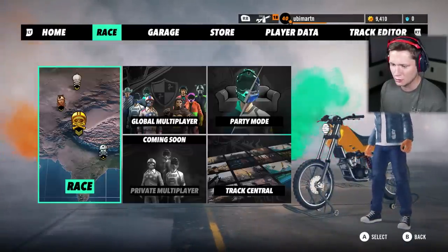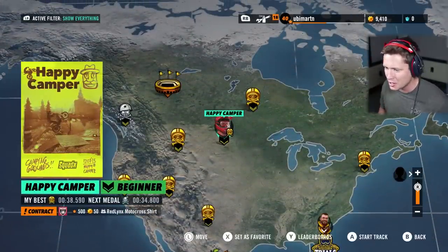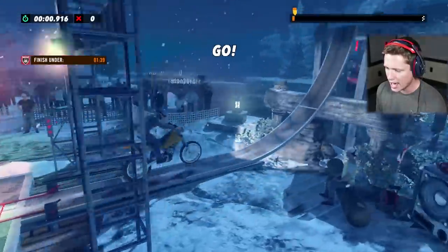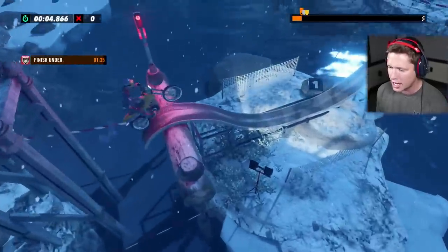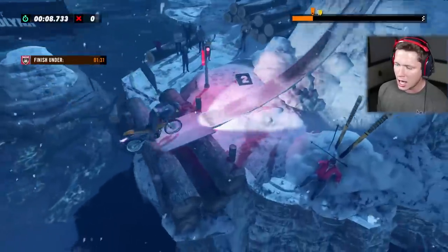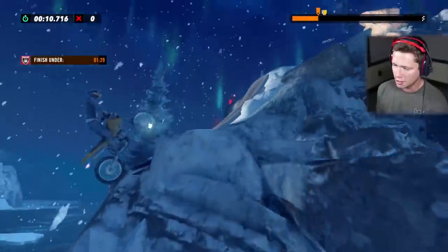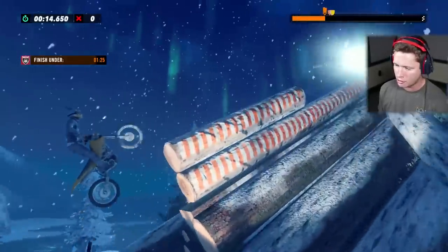We are going to go to race. Let's go ahead and get back to our world and see what we've got going on next. Alright guys, here we go. Frozen Fjord is going to be our first race of the day. We've got to beat this thing in a hundred seconds or less. We'll see if that can work out.